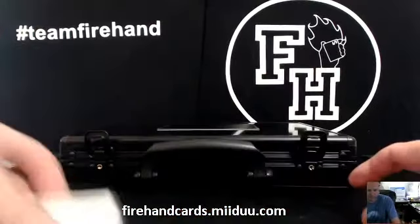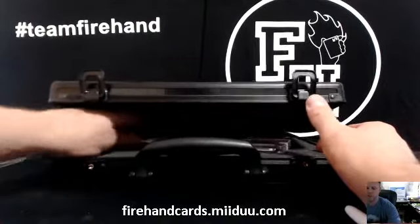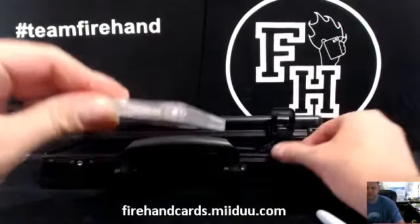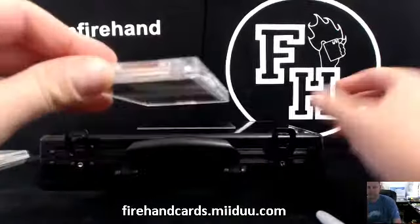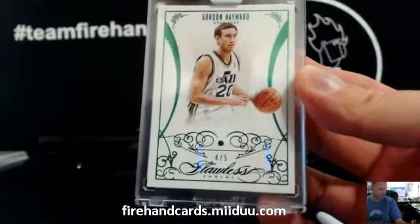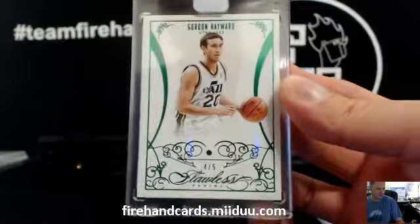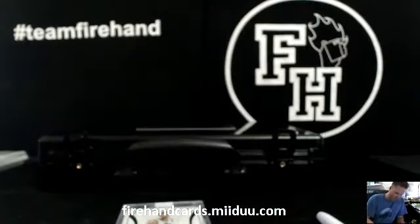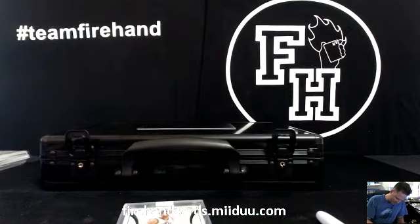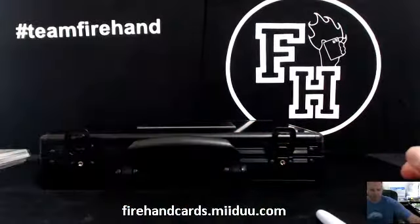Alright guys, three more encased cards. Good luck. First bejeweled card — number two out of five, Gordon Hayward Emerald. Carlos — 42468 — Carlos, who knew? Carlos got some good luck in these breaks.